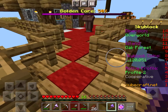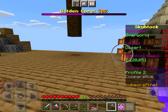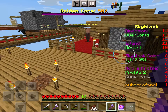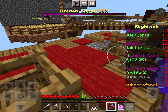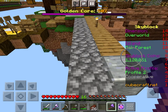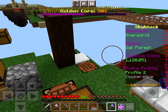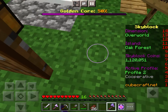My melon farm is worth way more than you think — it earns around 200,000 coins. On average I earn around 100,000 coins an hour, so for two hours I literally get 200,000 coins. It's really OP.